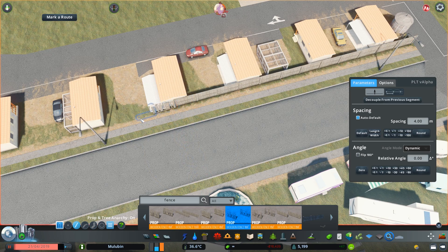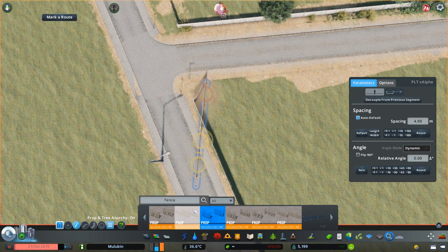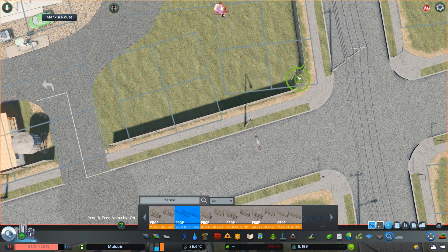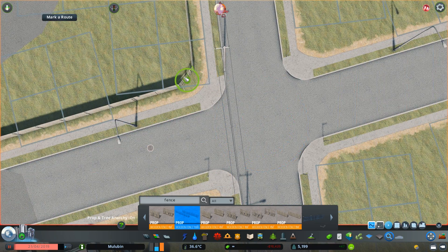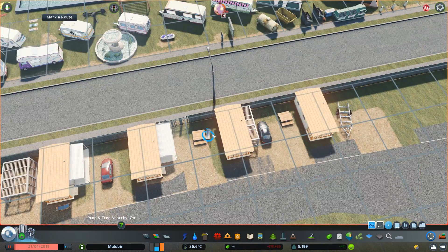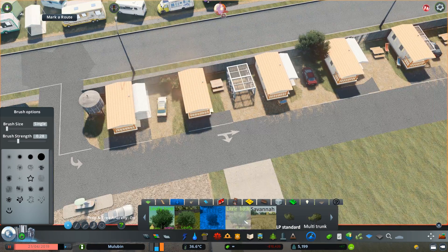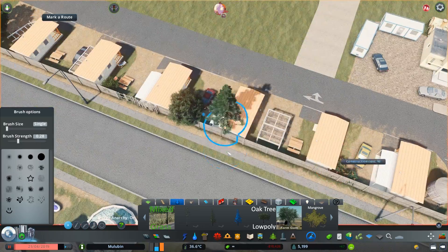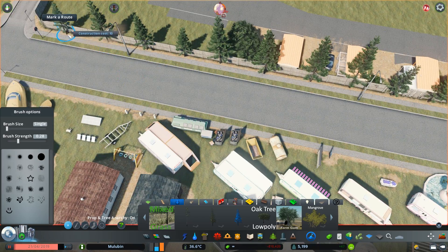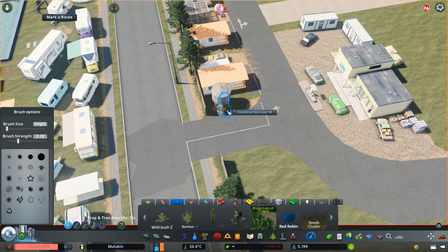As you enter the caravan park there's an office where you pay for your accommodation and find out where you're staying. It's pretty much just a dirt gravel road, and eventually I scuff up a lot of the asphalt to show that lots of cars have been coming in and out. The road I've been placing down is the plopable asphalt mod — I chose it instead of an actual road because I didn't want the roads indented into the ground. I wanted it sitting above, as if it's just been paved over the top.